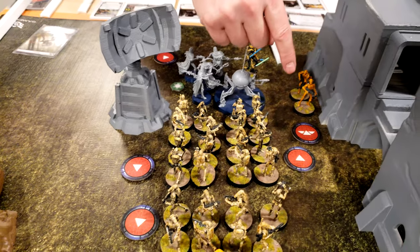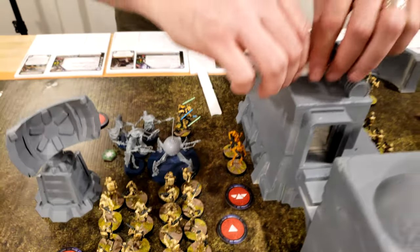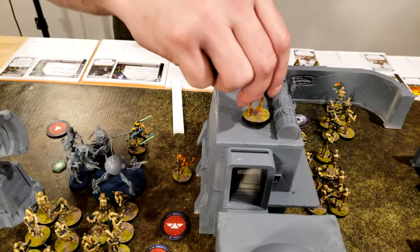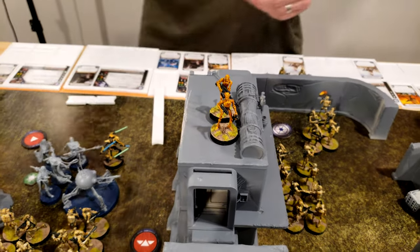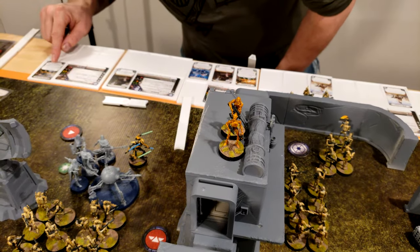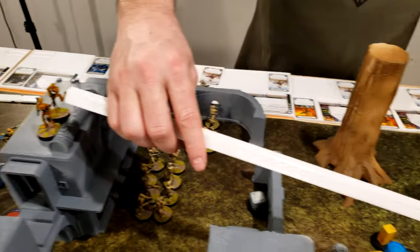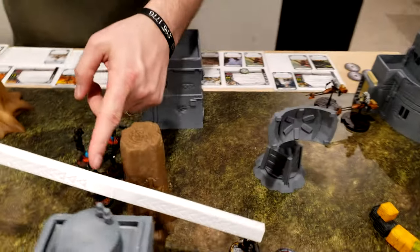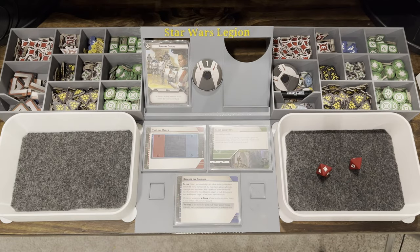Three dead. I'm going to activate the commandos and have them move up to here. They are range five. They're in range. One hit — cover doesn't block it because you have sharpshooter. He is going to use his esteemed leader to put Guardian on range one, so it's going to have to be the shore troopers.